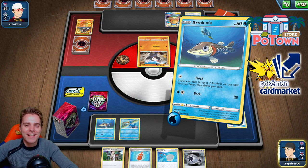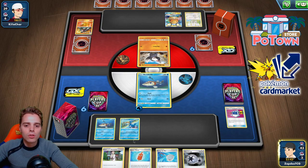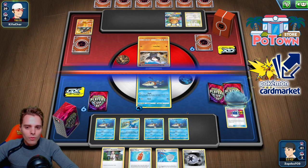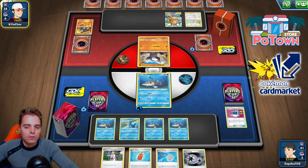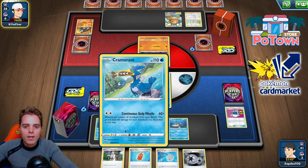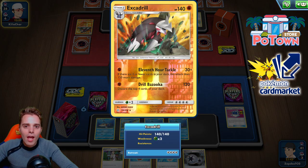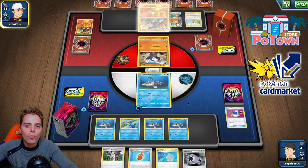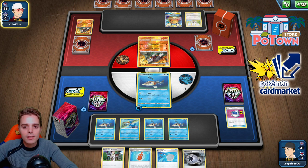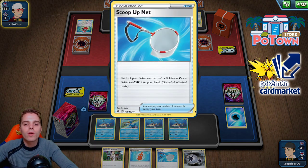Flock is the attack I'm very fond of — we're well set up for Arrokuda. I wonder if he'll have an Excadrill; there are two Excadrill and a discard pile to consider. We have a Research for next turn and we haven't relied on the Oricorio two-prizer just yet. Excadrill has 140 HP so we need to discard three Arrokudas. Next turn we can one-hit KO the Excadrill in the active slot. He has a heads flip but it doesn't matter — we can scoop up the Cramorant.